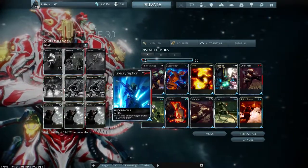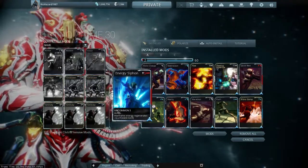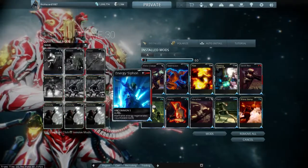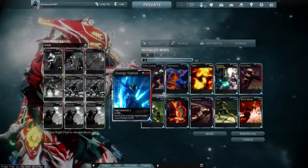For my Aura mod, I have Energy Siphon. This allows me to regenerate energy while playing a match. The whole point is to have enough energy to fire off my powers, which is mainly Iron Skin and Rhino Stomp. Pretty straightforward here.